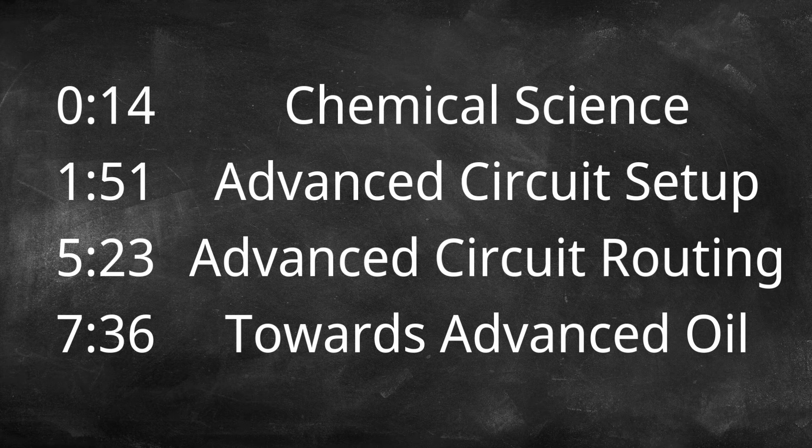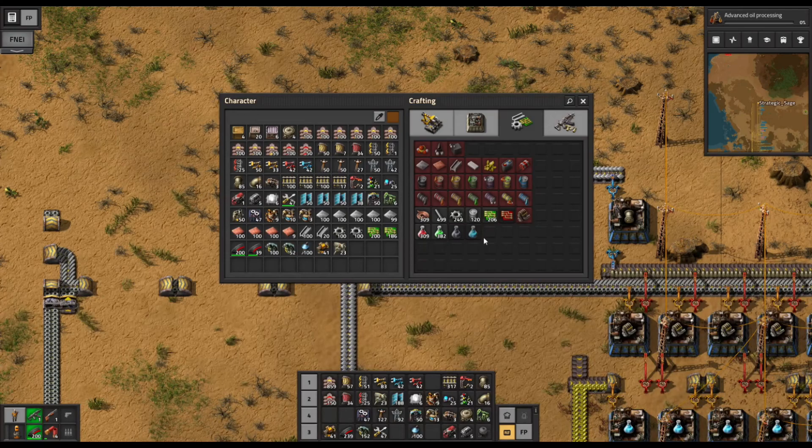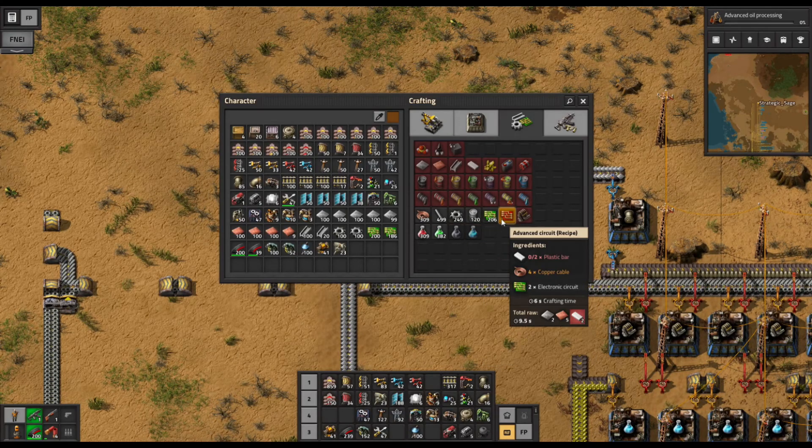Welcome back to Factorio Demystified. It's time to finish up our path through the essential basic oil items and get advanced oil processing going. To do that, we need our blue chemical science packs and red advanced circuits.